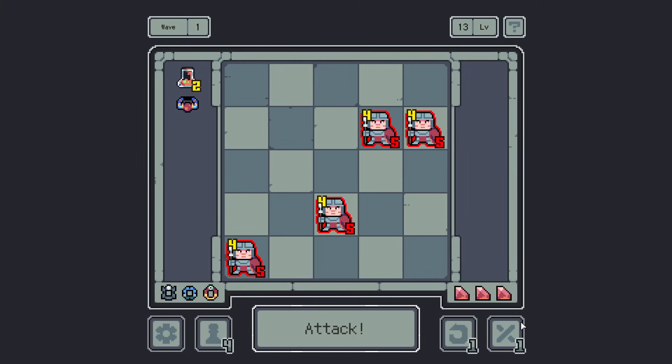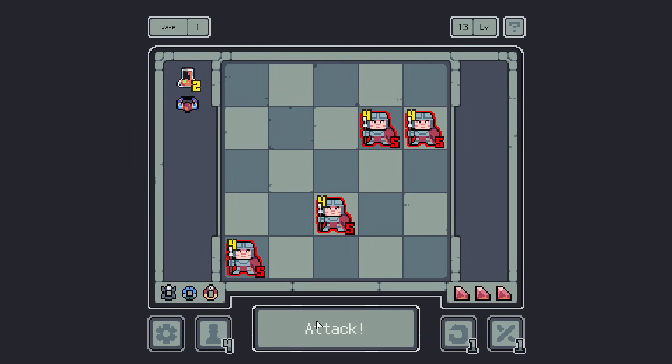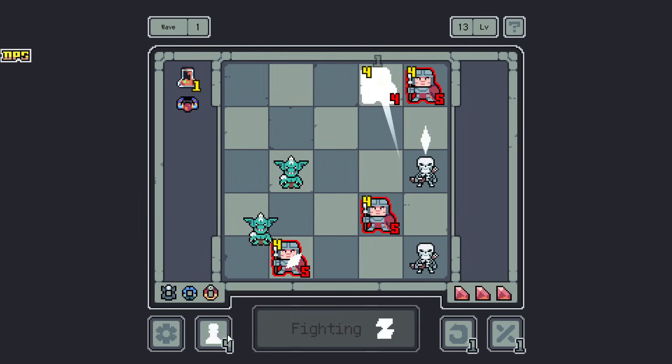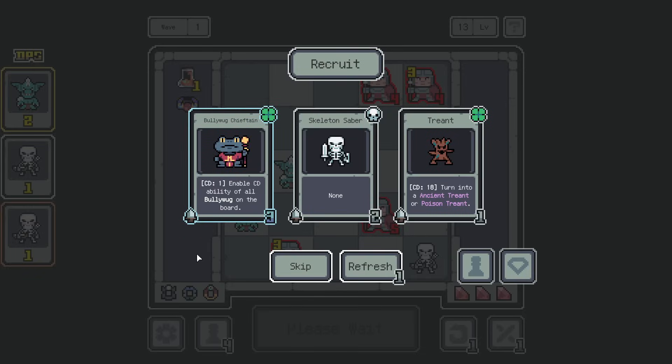The Parasitic Fungus — every eight turns, all nearby minions get a permanent attack downgrade if there is a minion with five or more attack. It is very weird.